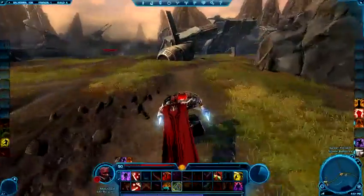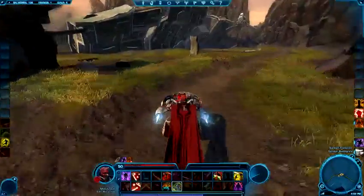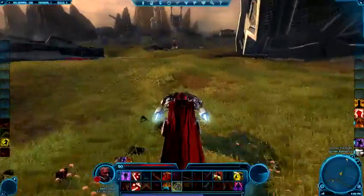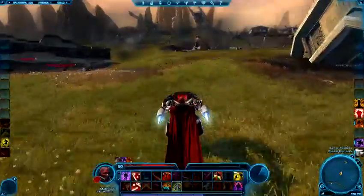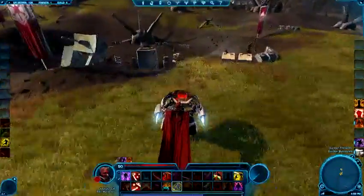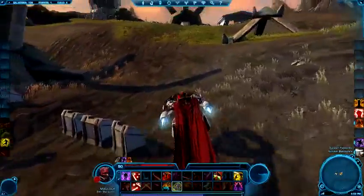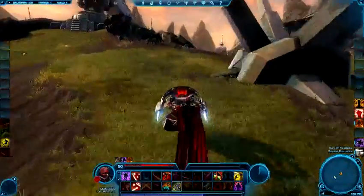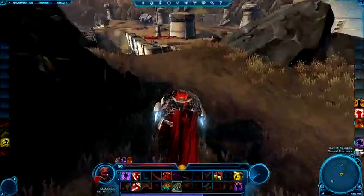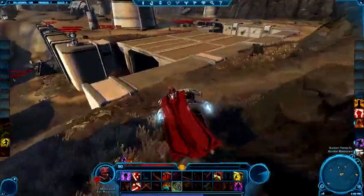Just travel down this path — it's the easiest way to go. You can avoid stuff this way, but you're going to end up going down here. There's a little questing area right here. I'll go right through the questing area and then just come up over the hill. You can go past these guards right here and then come down into here.